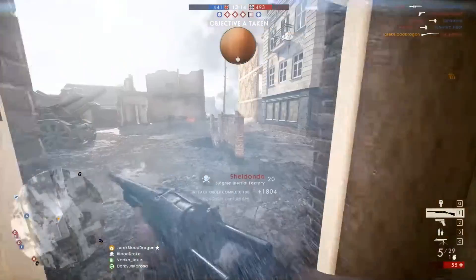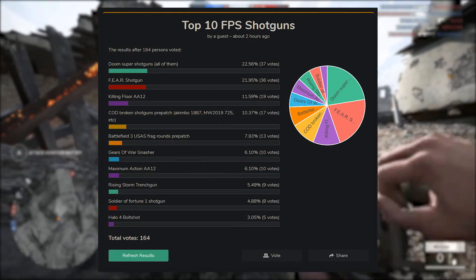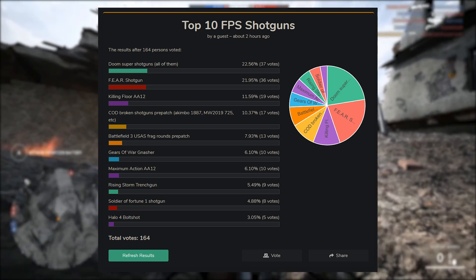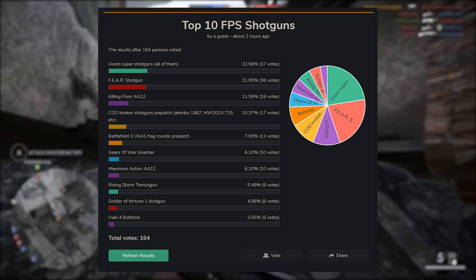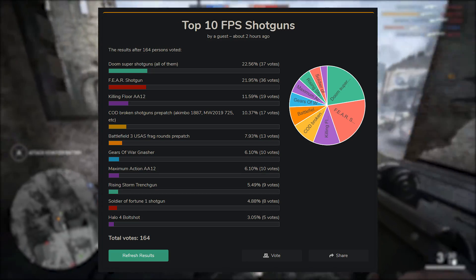Halo 4 Bolt Shot being at the very bottom doesn't surprise me too much — it really only affects people with a very specific play style, and that play style is competitive Halo. Soldier of Fortune 1 being at the bottom kind of surprised me, but not really — it's an older game that a lot of people probably didn't have much experience with, so it's been forgotten over time, which is sad. The Rising Storm Trench Gun being this low actually did surprise me, as that's the style of game that most of my viewers are going to enjoy.